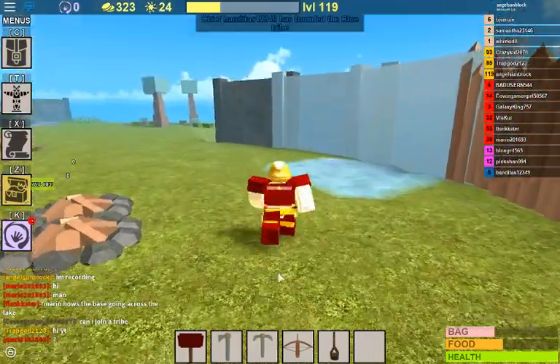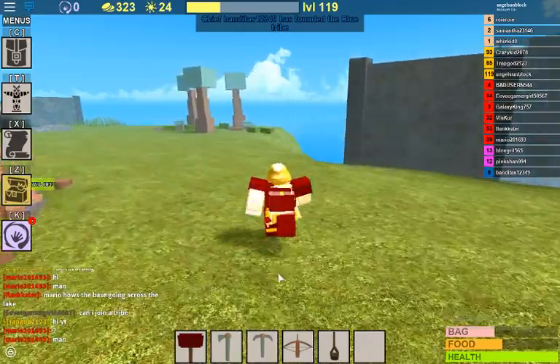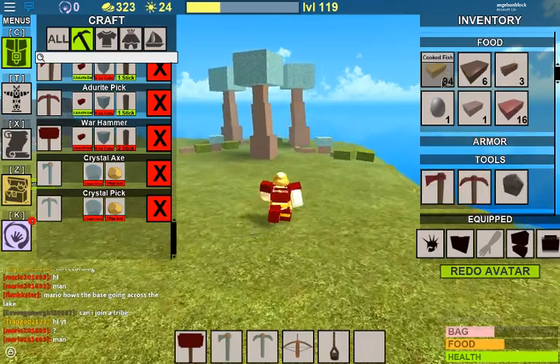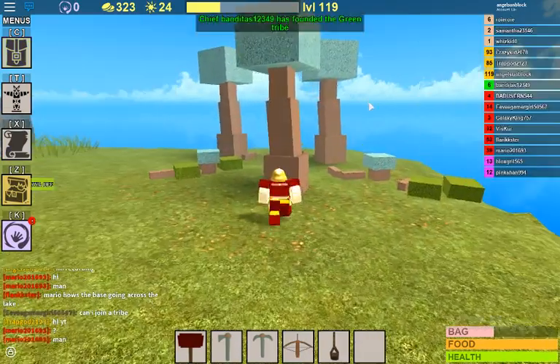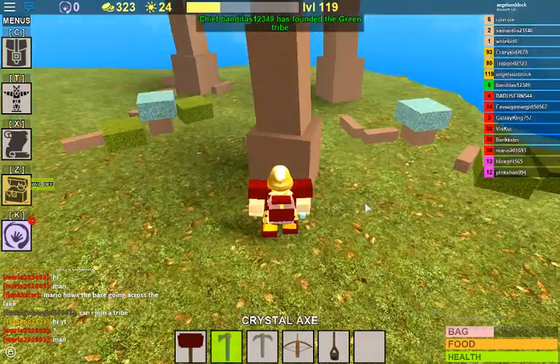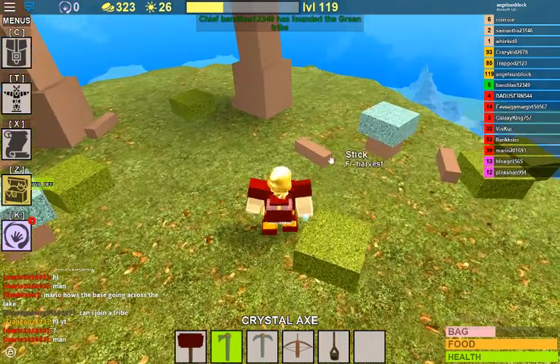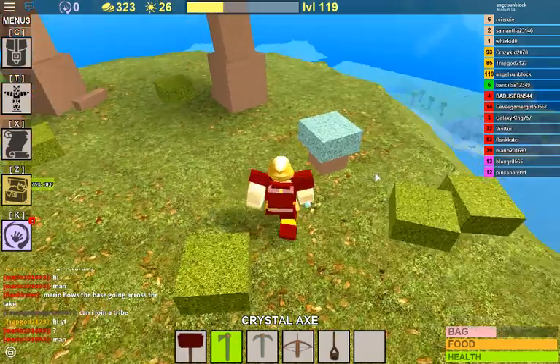Crystal is the highest material you can get. I'm surprised magnetite didn't come over from Dusk, but hey, what am I going to do? As you can see, it takes down a tree in three full swoops — I'm pretty sure iron takes down in four.